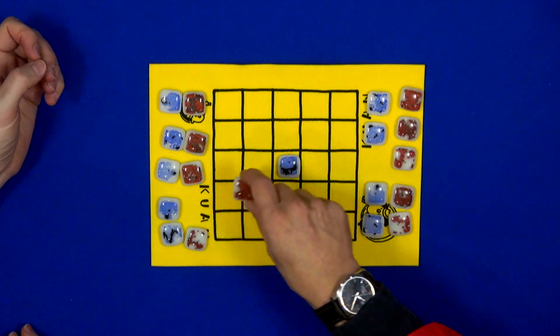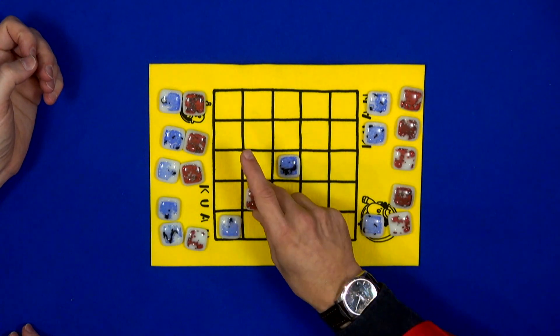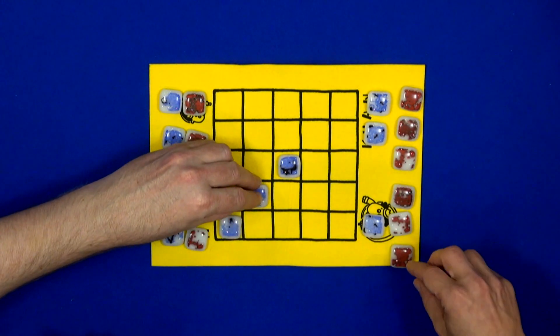If the next player places here, and in this situation, if I place here, I will take this stone because I've surrounded it. And I will force the other player to place the stone of the other color in the middle.